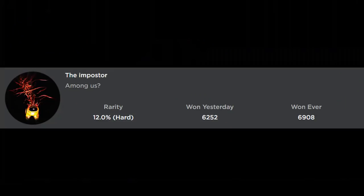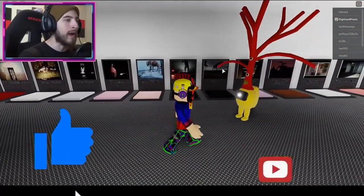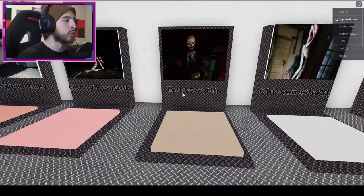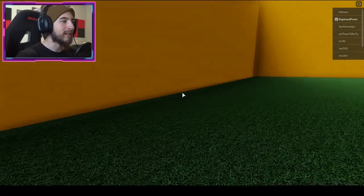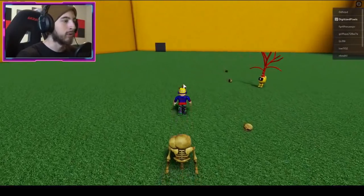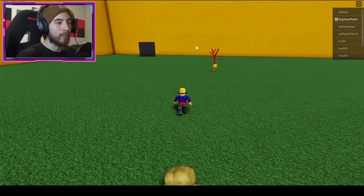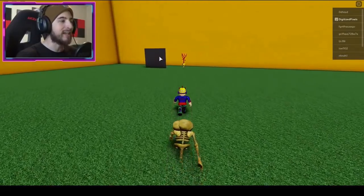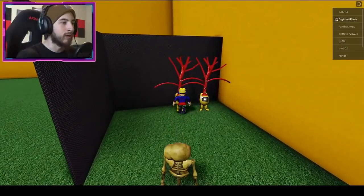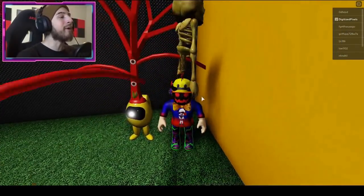The next badge is The Imposter. Go to the Bonesworth map — it's between God of Roadkill and Chicken Ghost. Walk in, turn around, and follow the bones. You'll see a gray wall with a morph on the other side. You might get oofed by Bonesworth, but it's totally worth it. Bump into the imposter morph.